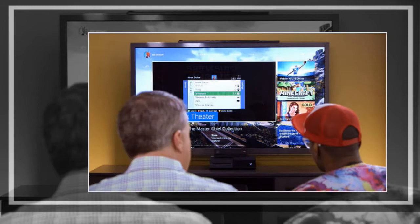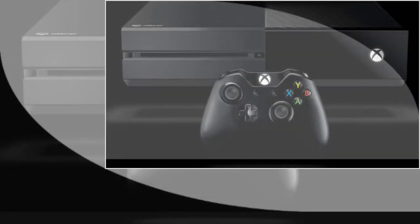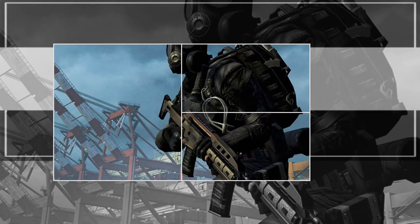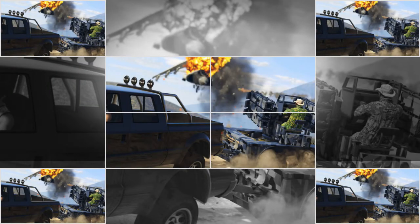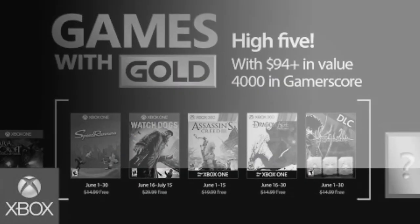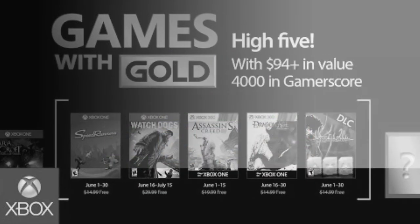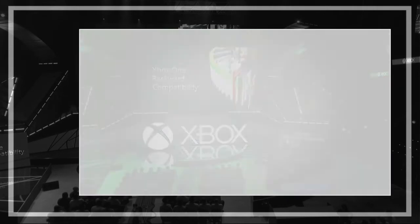Rockstar on new vehicles: weaponized vehicles are a brand new class to stock and customize. Build a fleet to cover every eventuality, from the ultimate utility of the fully amphibious cannon-toting APC, to a mobile anti-aircraft trailer that'll have pilots soiling their cockpits across the state. Weaponized vehicles can also be employed as company assets, instrumental in delivering cargo to any drop-off.